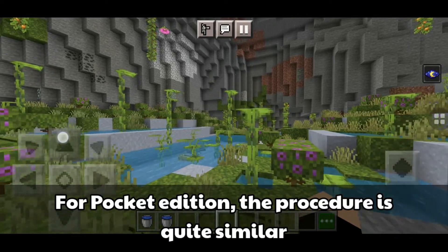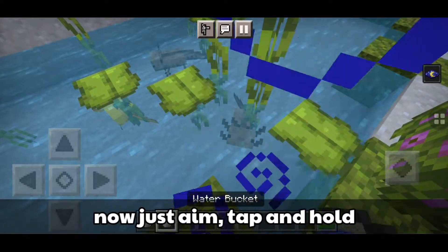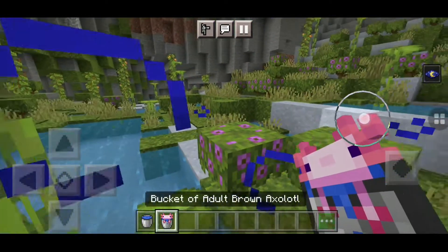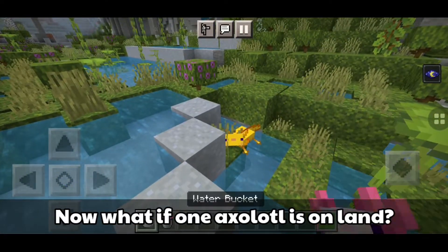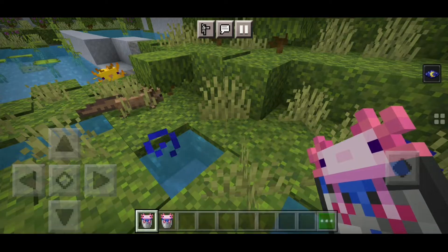For Pocket Edition, the procedure is quite similar. You just need a water bucket to catch one. Now just aim, tap and hold. And there you have it. Now what if one axolotl is on land? The procedure is the same — just aim, tap and hold, and you have it.